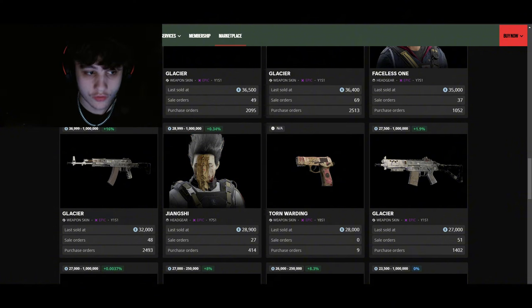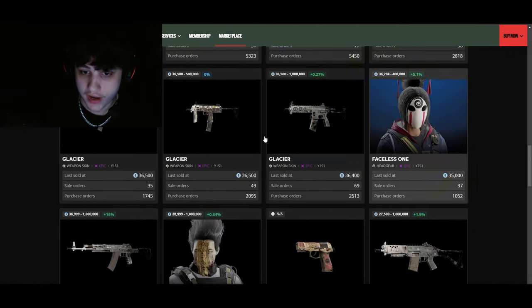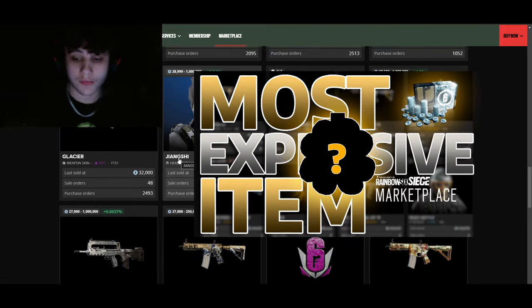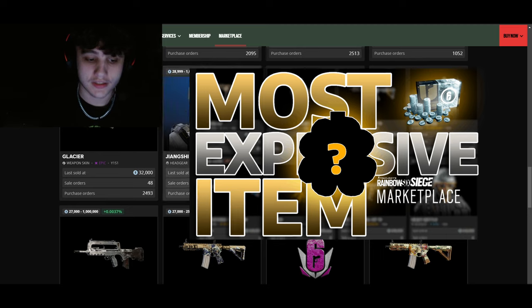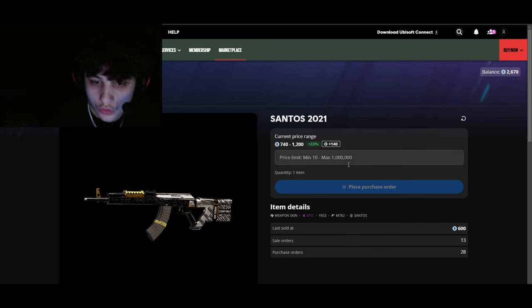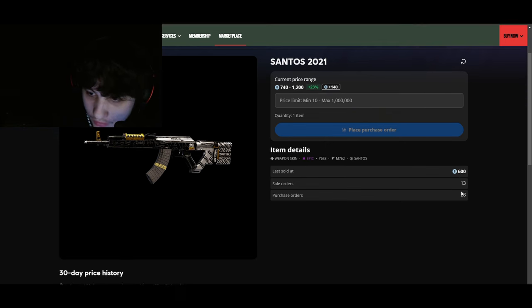If you want to see me go for bigger, more expensive items - because obviously we're in the early stages of Nothing to Glacier - make sure to check out my 'Trading Up to the Most Expensive Item on the R6 Marketplace' series on my main account. If you enjoyed this series I think you'll enjoy that one. Oh, this one looks like a pretty good one to buy and sell - the Santos 13.